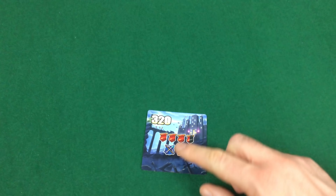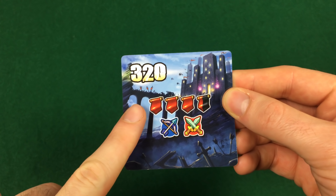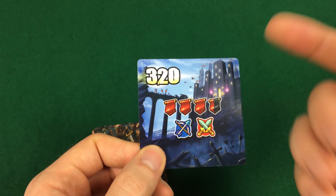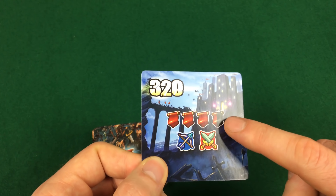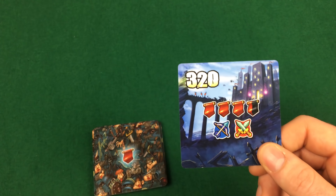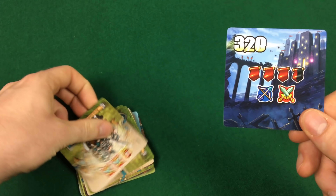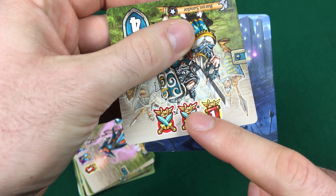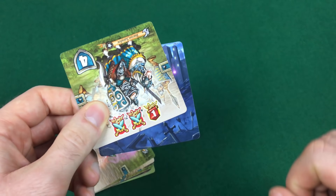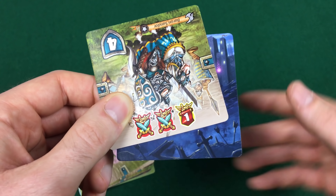Durante il proprio turno un giocatore svolge in ordine tutte le azioni indicate sulla carta strategia scelta. Come prima cosa si pescano i rinforzi: in caso di simboli rossi i rinforzi sono pescati dalla propria riserva di carte unità, mentre in caso di corona nera è possibile scegliere un'unità dalla propria mano. In caso di simbolo misto è possibile scegliere. Quando tutte le carte rinforzo sono state pescate vanno posizionate sullo schieramento seguendo gli indicatori di posizione. Se una carta possiede i simboli sorpresa, va risolta immediatamente e non può essere suddivisa su più eserciti.